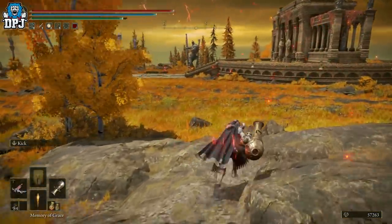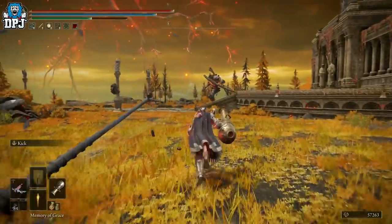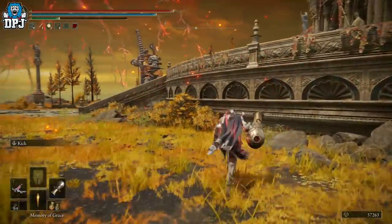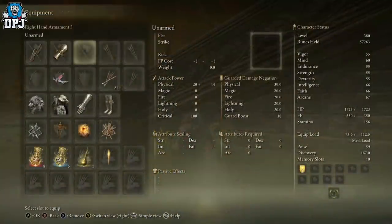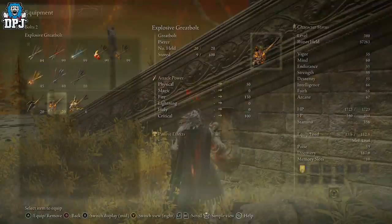Now obviously you can probably make this even stronger with different bolts as well. You don't actually have to have anything applied for the jar cannon to be used — I've tried and tested that and it didn't seem to make any difference. As you can see all I've got is bolts there.